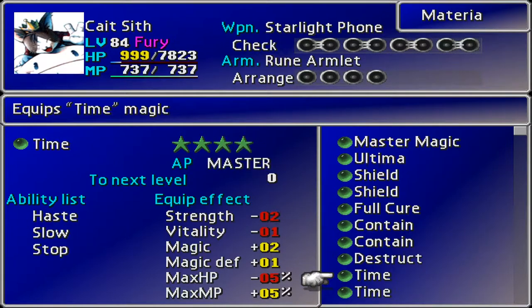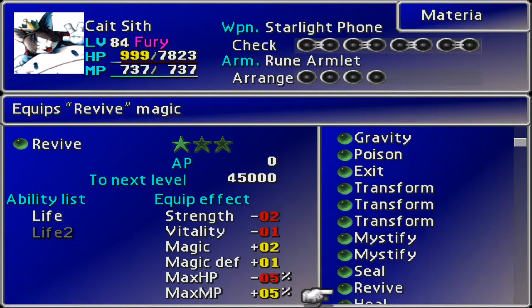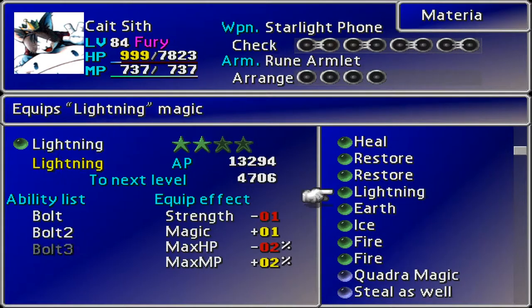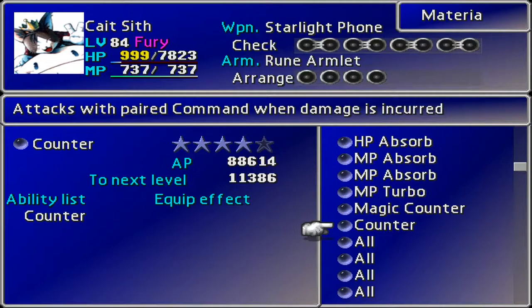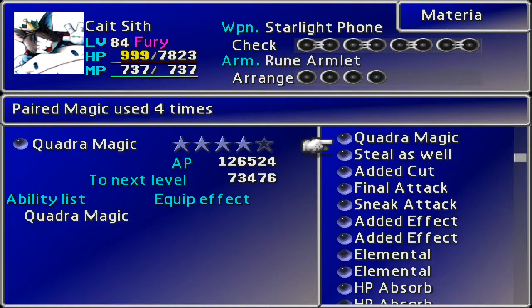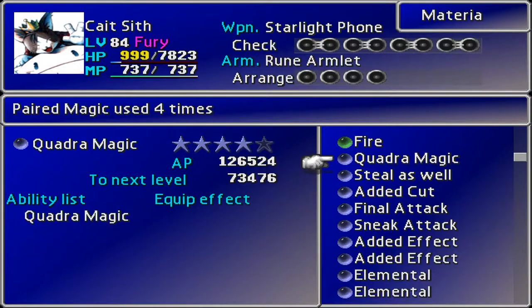We don't really care so much about the greens, but you can see we've got a whole bunch of stuff already duped up. Looking at the ones we need to level up: we need to level up Counter - I thought we'd done that. Magic Counter as well and MP Turbo - things that all need leveling up. Up here we've got Quadra Magic, Sneak Attack, Added Cut and Final Attack - they're all actually looking pretty close to being leveled up.